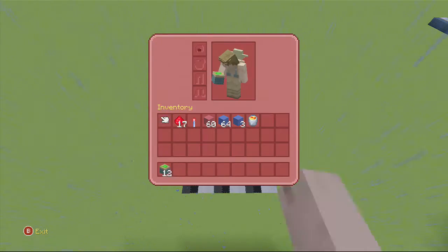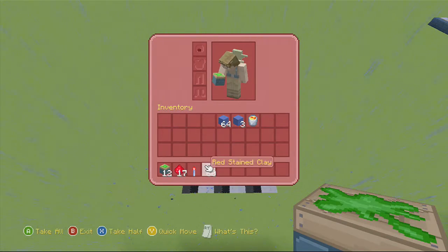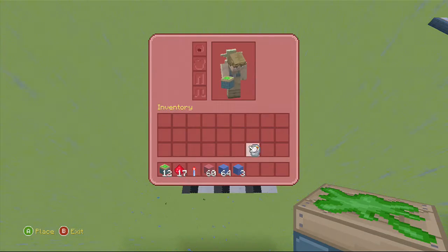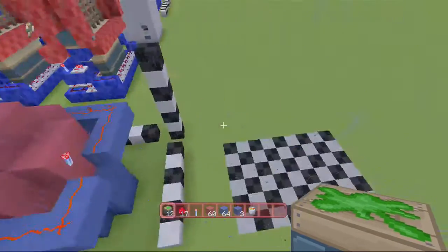In order to build this thing you will need: 12 sticky pistons, 17 redstone dust, 1 redstone torch, 60 blocks that will be visible — make sure they cannot be set on fire — same goes for your non-visible blocks, except there will be 67 total of those, that's a full stack of 64 plus 3. You'll need at least 1 lava bucket to kill people at the bottom of the trap.